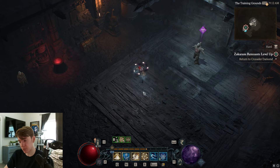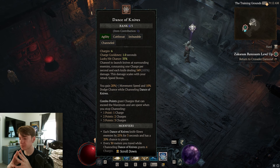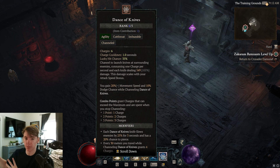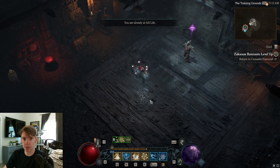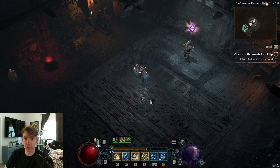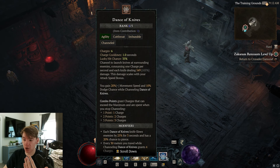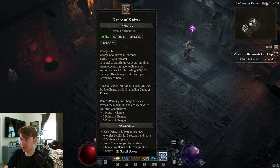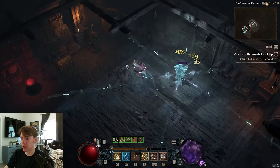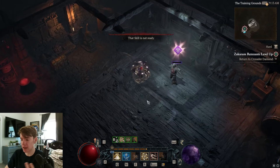For those who don't know, snapshotting is essentially capturing a point in time of your character where it has certain buffs and then taking advantage of those buffs for something it's not usually supposed to work for. A lot of buffs are dynamic — for example, a healing potion gives you 10% increased damage for four seconds, normally only lasting four seconds. With Concealment, you're only supposed to get the buff for the first attack that breaks it. But because Dance of Knives is a channeled skill, if you activate Concealment and then use Dance of Knives, it will give you all the benefits for the entirety of the skill — and the same applies to Cold Imbument and other damage buffs.